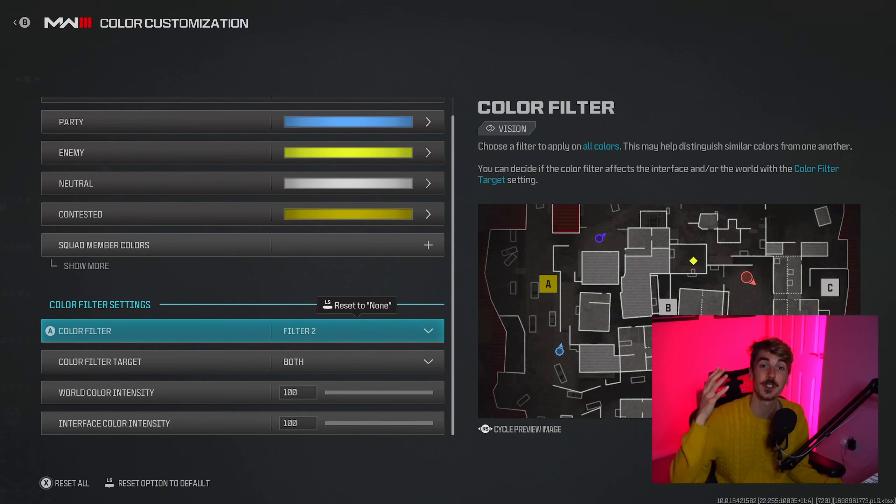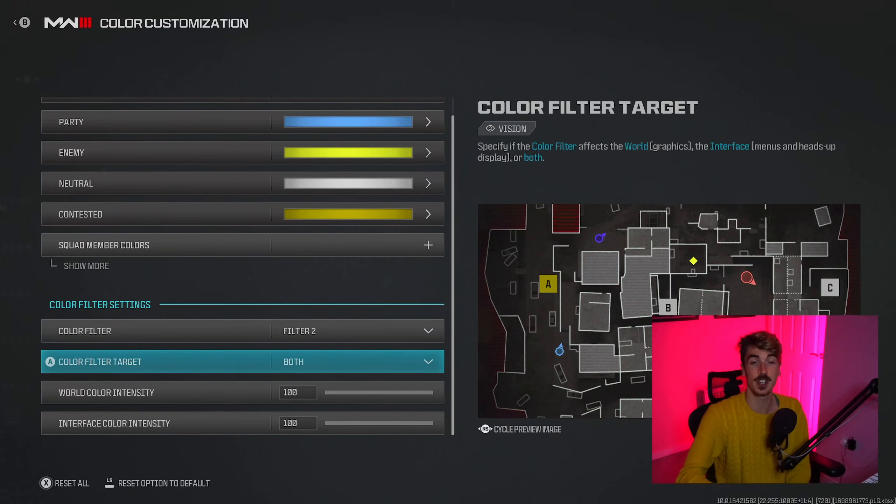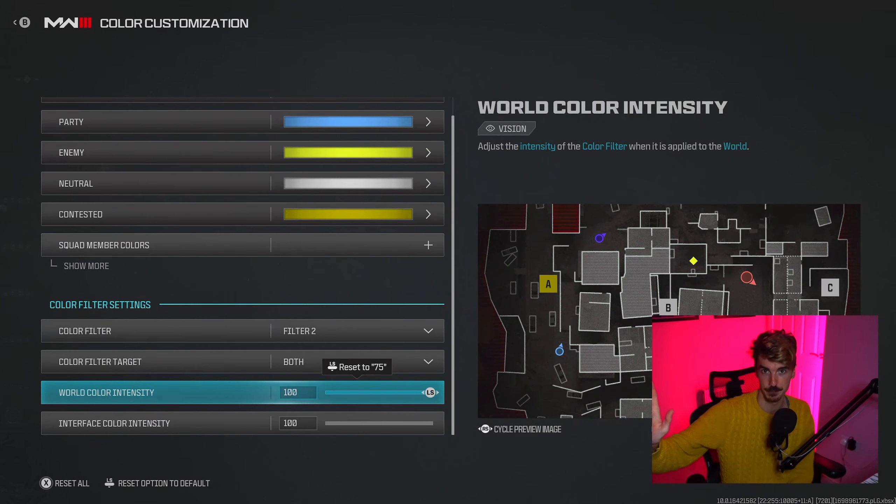On console we don't have all the options that PC players do, but our next best option are the color filters. I personally recommend color filter 2, although filter 3 is also very good. These make colors stand out a little more, so when there are loads of greens and browns overlapping — which happens a lot in Call of Duty — you may be able to see those differences a little better, which can often mean spotting an enemy against a background. Finally, put the target filter on 'Both' and the intensity all the way up to 100.